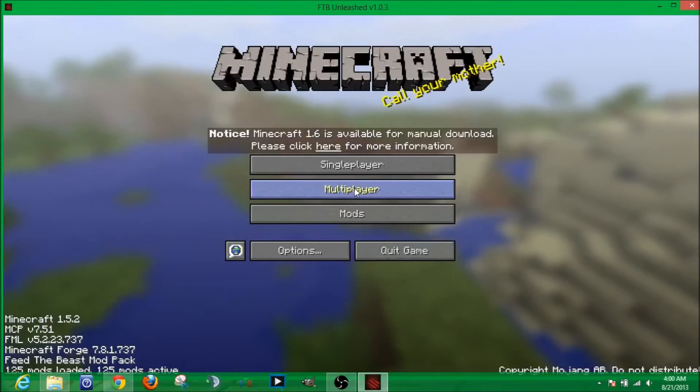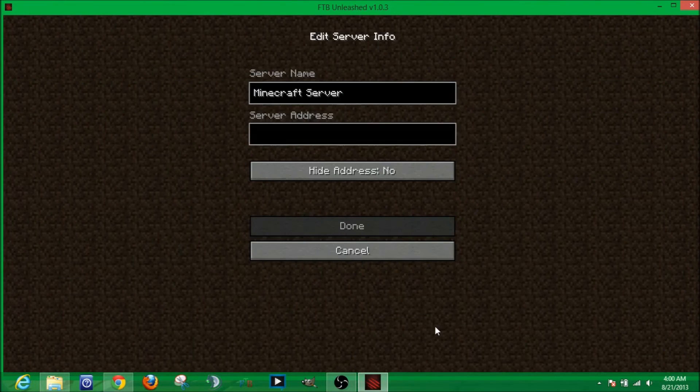Now you can start multiplayer. Add in the server name. You can go to guriacraft.com to get the IP for the mod pack you chose, or use another server IP. This works for most servers.